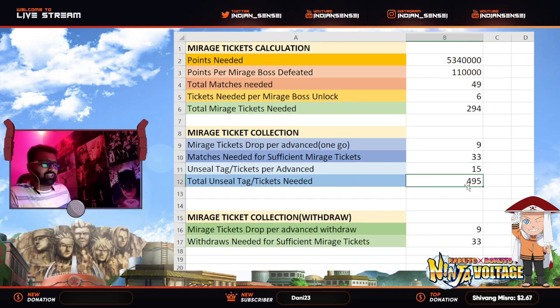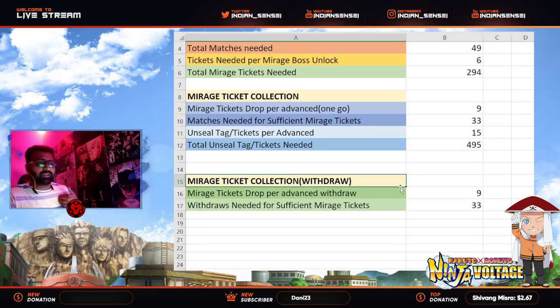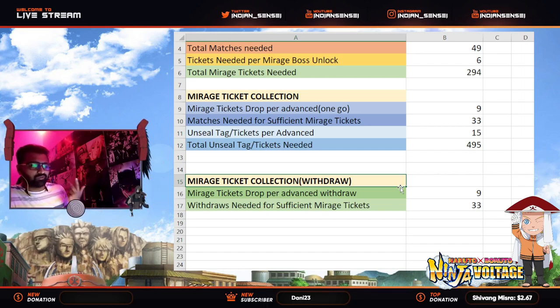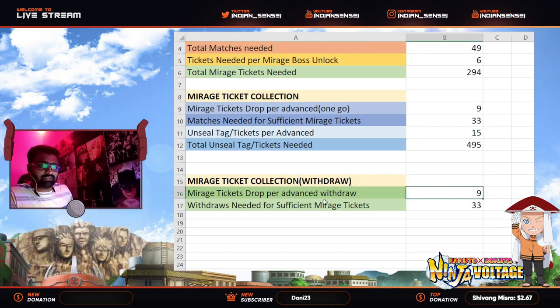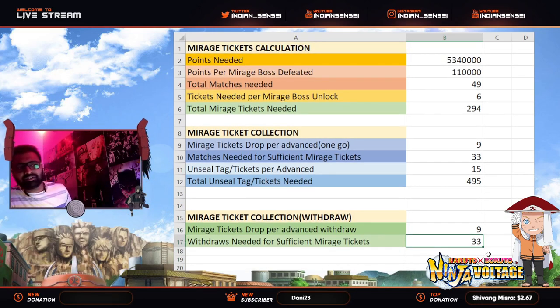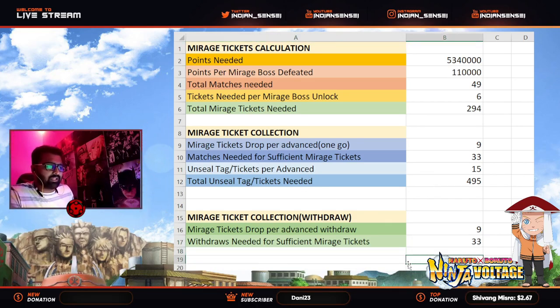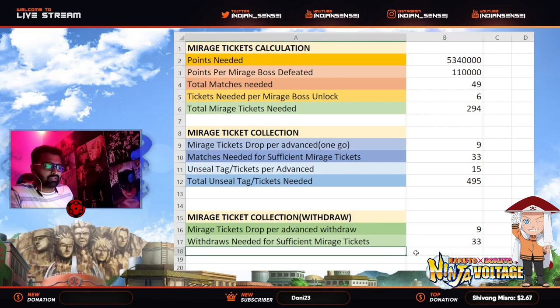For unsealed tags: 15 unsealed tags are needed per advanced boss, so a total of 495 unsealed tags, which is very low. There's also a withdrawal condition — sometimes, including myself, I withdraw too many times because I can't finish the boss in one go. Per withdraw you get nine tickets, so 294 divided by 9 means 33 withdraws are needed. I haven't calculated the tickets needed for withdraws because it varies — some might need four withdraws, some might need two.